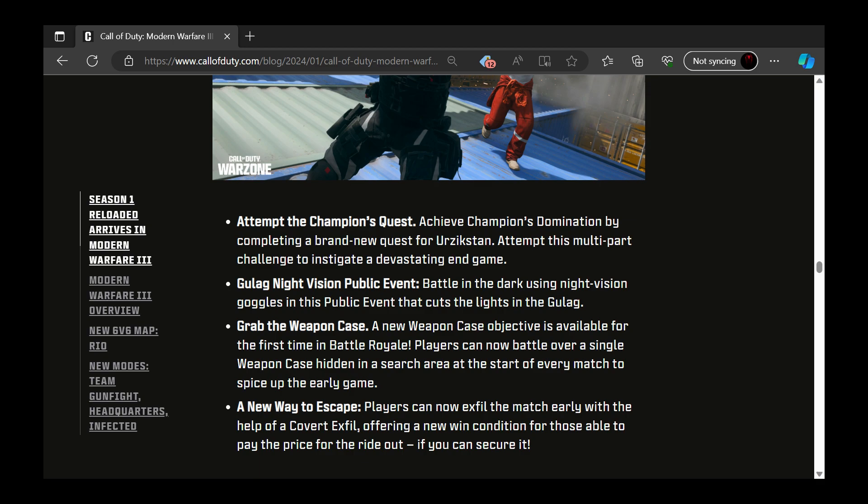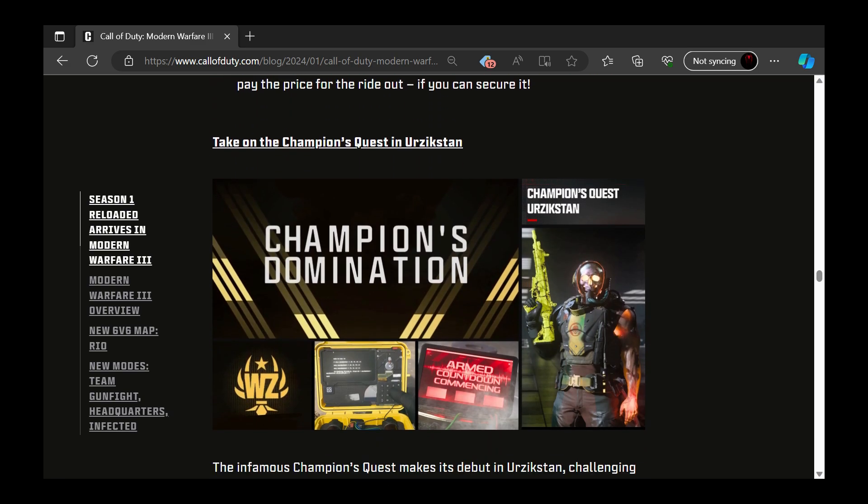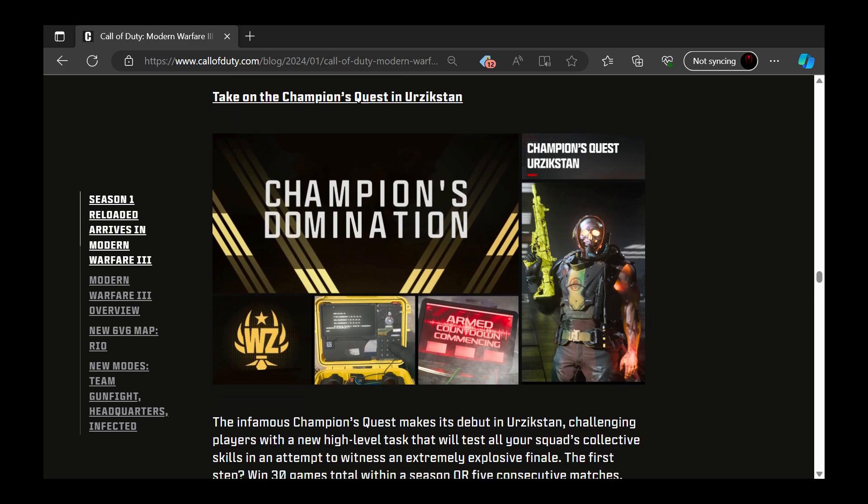There's a new Weapon Case objective available for the first time in battle royale — players can battle over a single weapon case hidden in the search area. There's also a new way to escape: players can now exfil the match early with Covert Exfil, offering a new condition for those able to pay the price for the ride out.